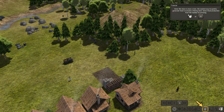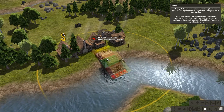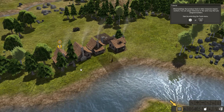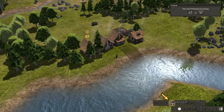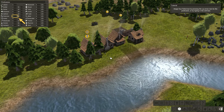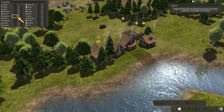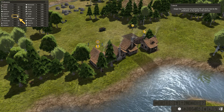Since the town is near a river, the easiest way to quickly generate food is to build a fishing dock. Select the food production from the toolbar by pressing the apple icon and placing it here. I'm going to assign jobs to citizens to be fishermen — that should suffice. Apparently I want more fishermen — I didn't know that.